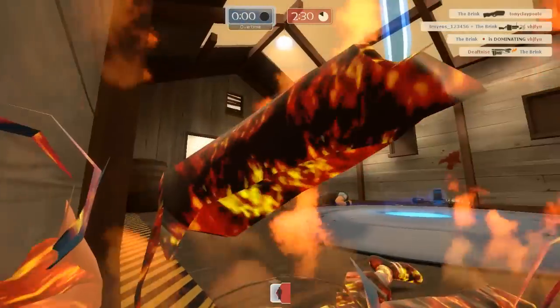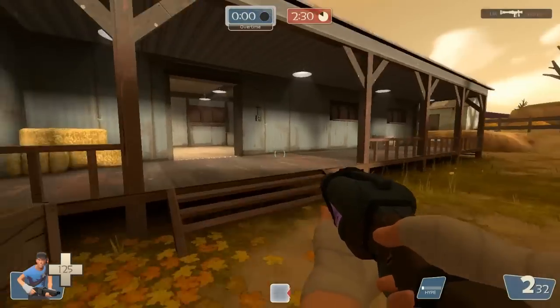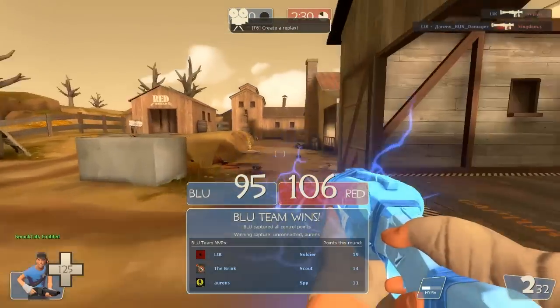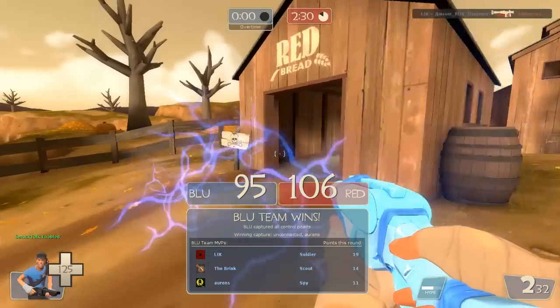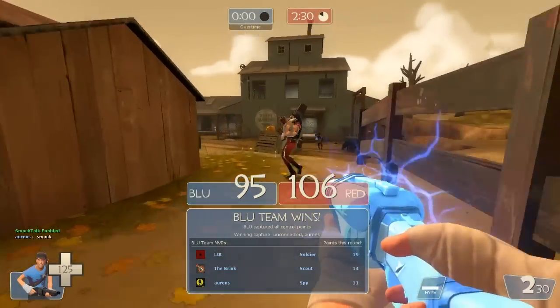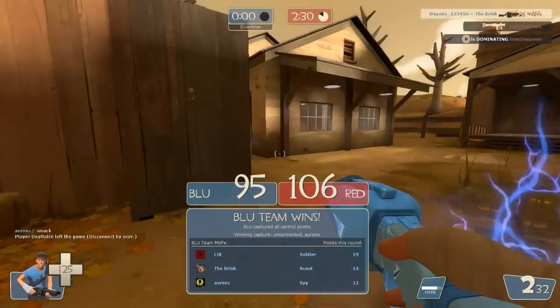Overall, I think I like this weapon better than the Force of Nature, because if you're firing at someone, the rapid fire with the Soda Popper is going to hit. But with the Force of Nature, if you're doing rapid fire you're going to hit with the first one, knock them away, and miss the second — almost guaranteed — unless you put in a lot of practice.